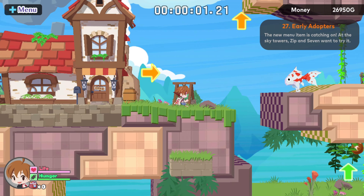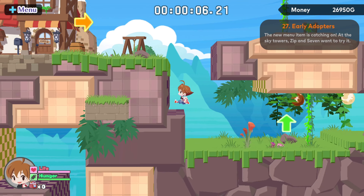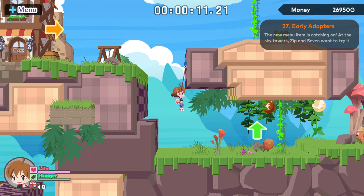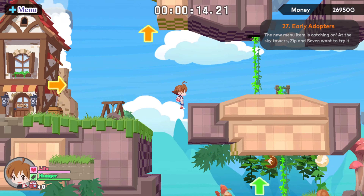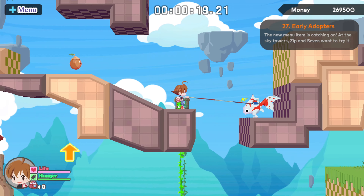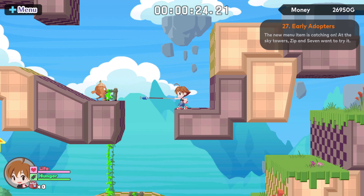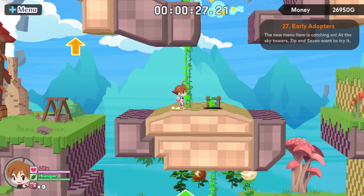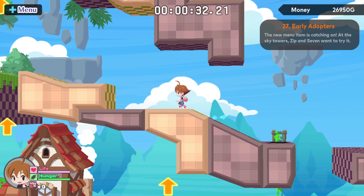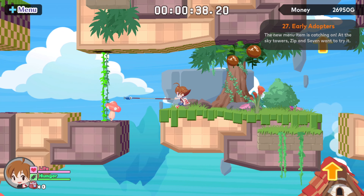Let's go to one of the earlier levels first to show them how the flow of a normal level goes. Curly Brace — like Curly Brace from Cave Story? Yeah, Curly Brace from Cave Story. The new menu item catching on at the Sky Tower Zip is... hamburgers. Yes, hamburgers. And since the last level was after this one, I assume the new item catching on is hamburgers.